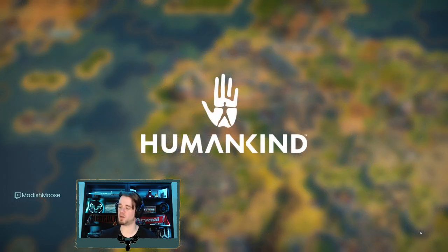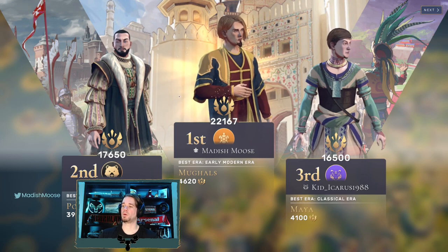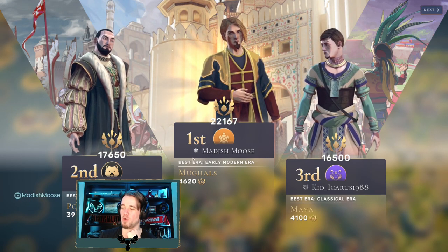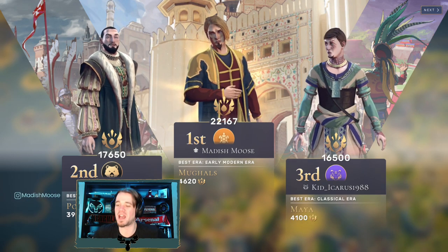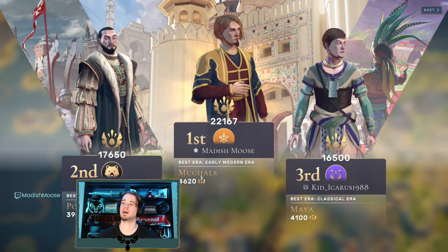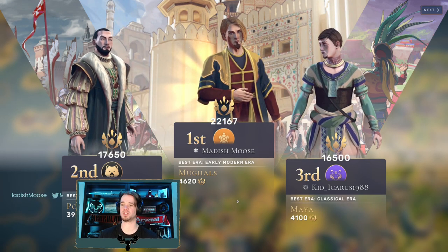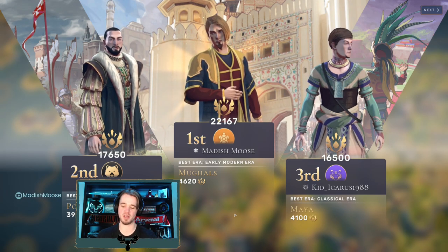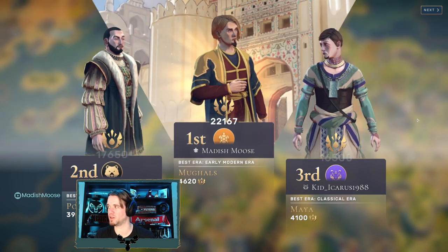Final standings: Burley overtaking Icarus for second place late in the game. Best era for both Burley and myself was the early modern. Icarus had their best era earlier and was kind of falling away at that point. Substantial lead for us on humankind difficulty against these AI personalities, and a lot of these AI personalities are pretty high level as well. The AI personalities you choose do impact the game because they have different bonuses structured toward them that makes them harder to play against.